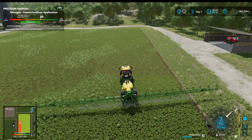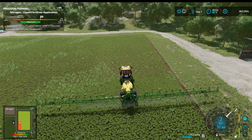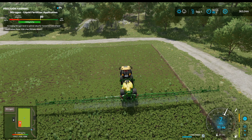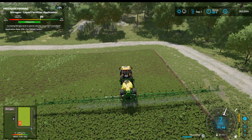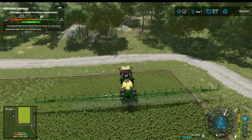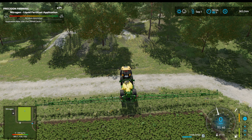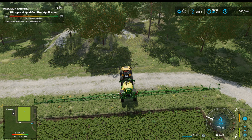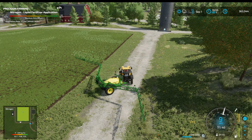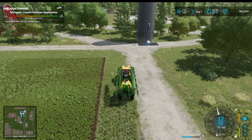I really like how precision farming gives you the pictorial representation at the bottom of the field going green - it goes from red to green and I always like that. You can see where you've been, which is great. This is the last bit now. What I will do is immediately go to herbicide and spread it on these two fields because then they're completely finished.